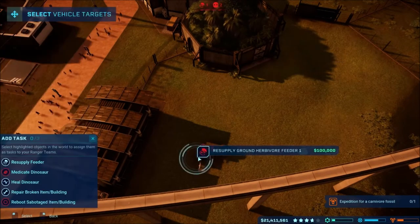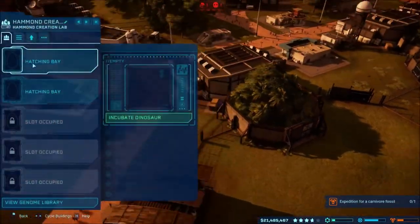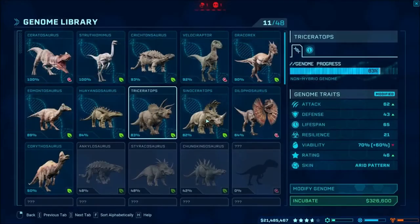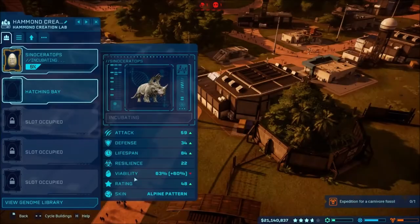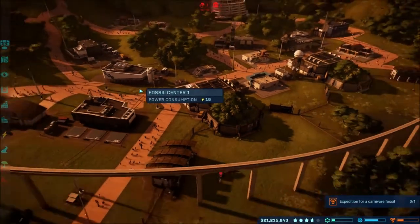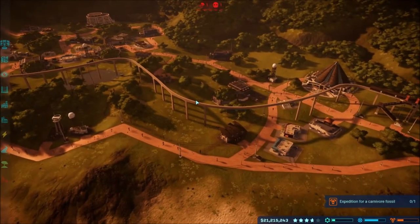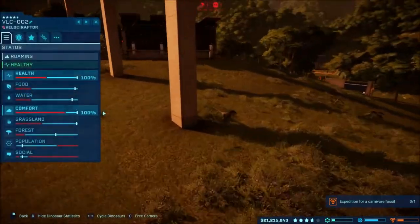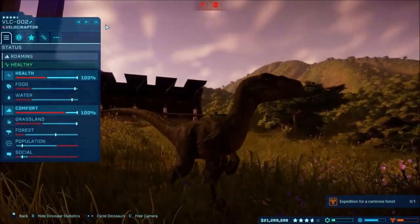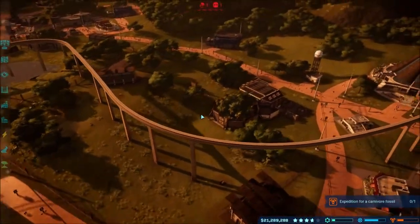Rangers go! We'll do another Sinoceratops in here and trank it. We did get the Corythosaurus or whatever they're called — we did get those unlocked as well. How are the raptors doing? Do I need to add another? Oh no, their social is not looking pretty good, so I may have to wait to see if we can get another.